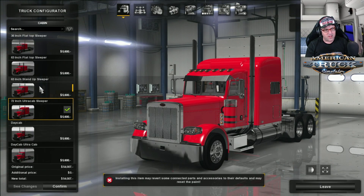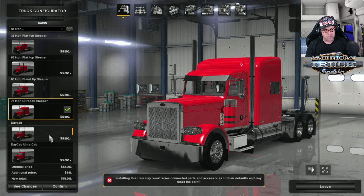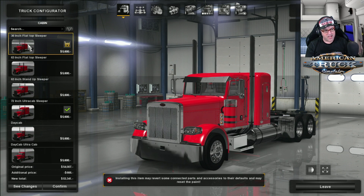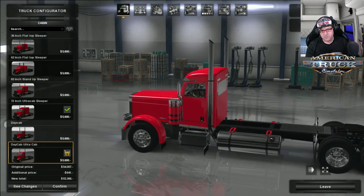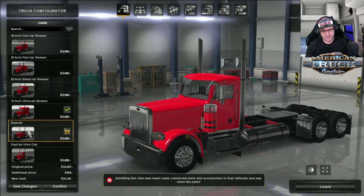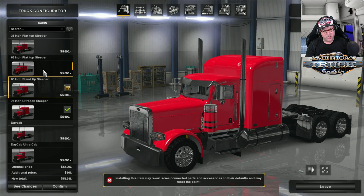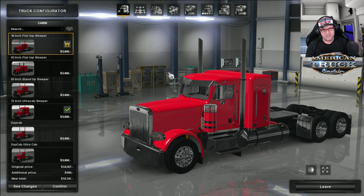First of all, having a look at the cabins. There is a ton of cabins to choose from, and that's what we like to see — options! You've got your day cab, another day cab, day cab ultra cab. I wonder what the difference is — it might be just more headroom. Then there's a normal day cab, a 72-inch sleeper, 63-inch, flat top 63-inch, and the 36-inch.